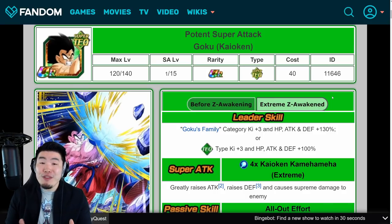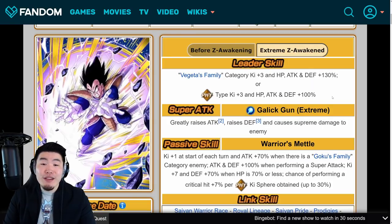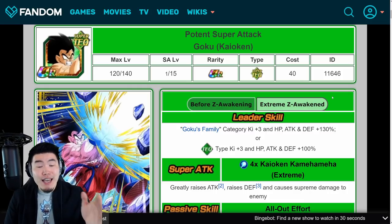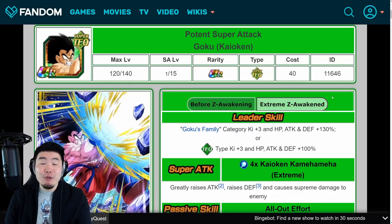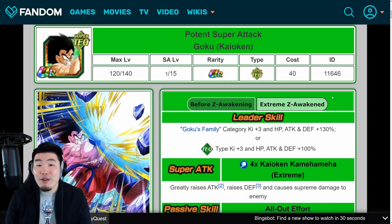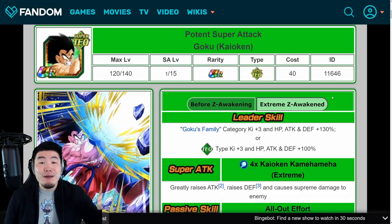With all that said, both these units look amazing. Both of these Extreme Z Awakenings, I think, are very well done. And there you go, guys — that is the full breakdown for Tech Kaioken Goku and Fizz Vegeta's Extreme Z Awakenings. Let me know in the comments down below what you guys think about them. Are you excited? Are you impressed? Are you disappointed? Whatever your opinion, let me know in the comments.